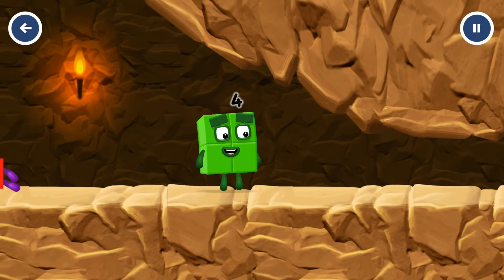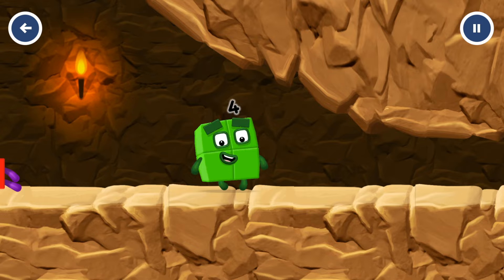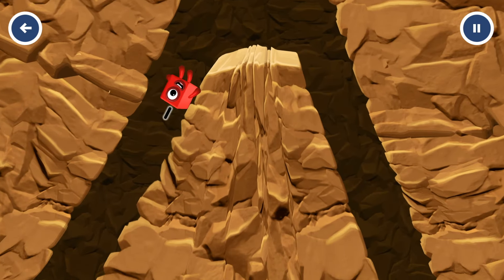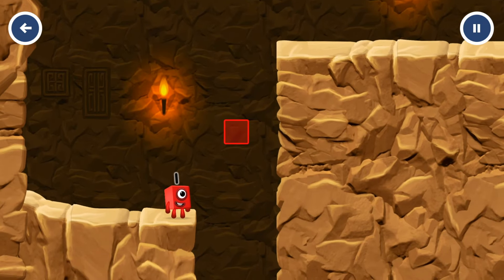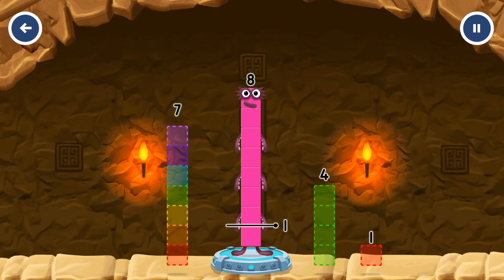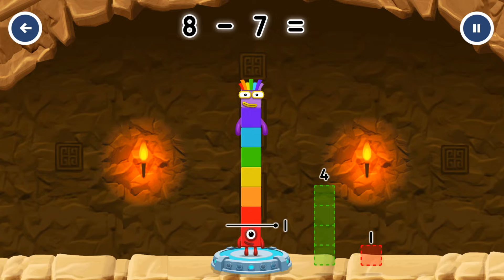I am 7. Great! I'm not so sure 4 is going to fit through there. You made it! Take number blocks away from 8 to leave 1. 7. You solved it! 8 minus 7 equals 1.